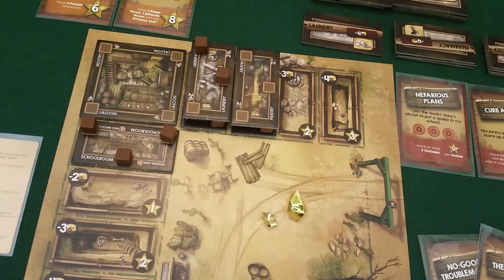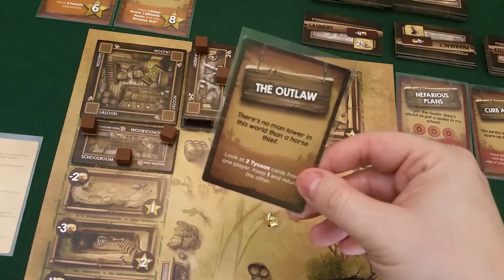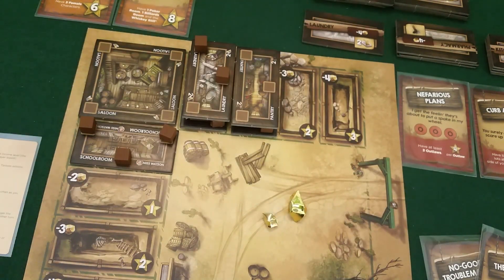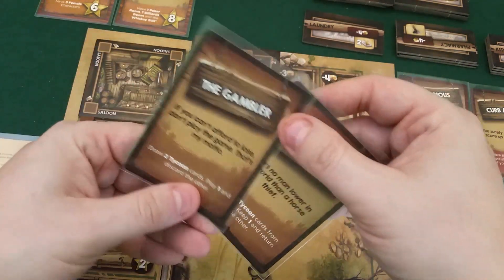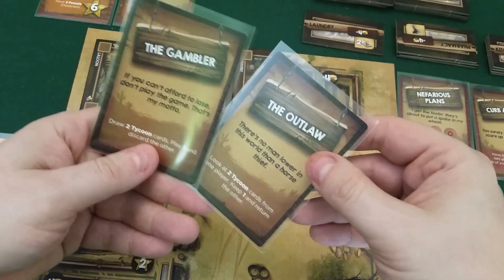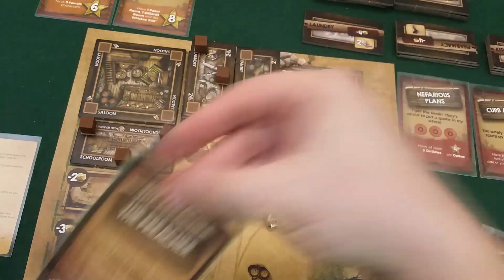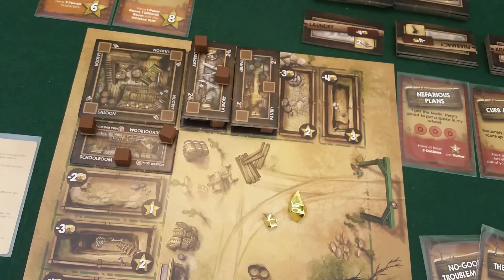It's Draco's turn and he gets five income. He plays the outlaw card to look at two tycoon cards from another player, keep one and return the other. He looks at my two cards and takes the outlaw card from me so he can use it again. Because he has Moonshine Angie, he has to discard a card whenever he plays one — he discards one of the preachers.